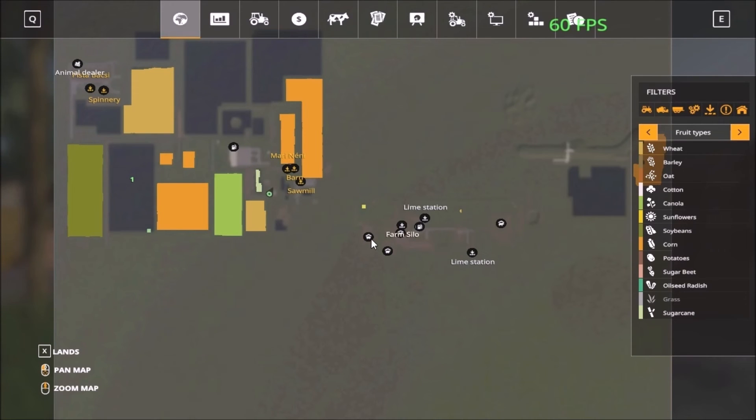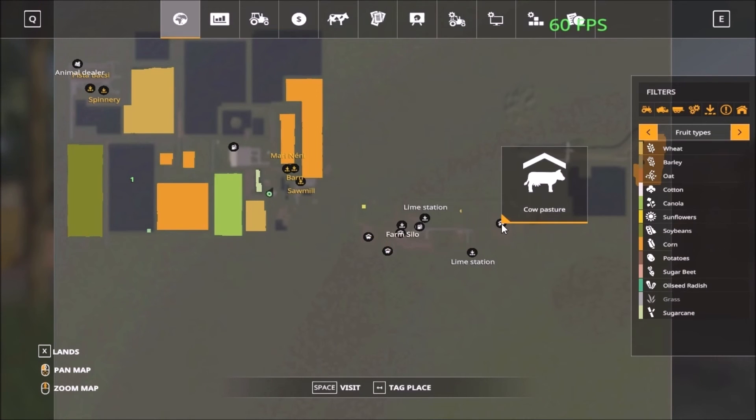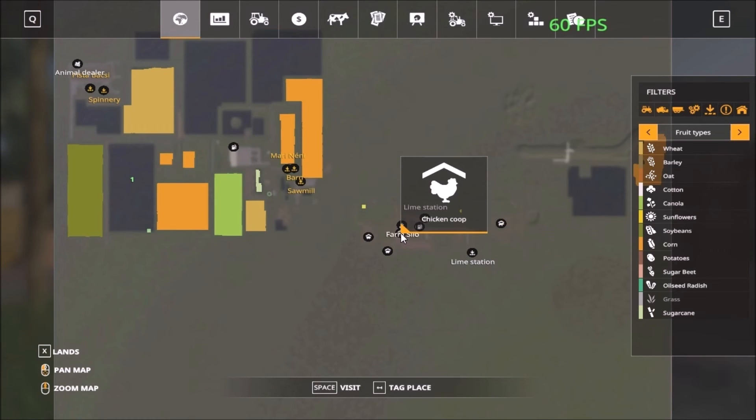Let's see the animals. We have the pigs, sheep, cows, and chickens. So all the animals are on the main farm.